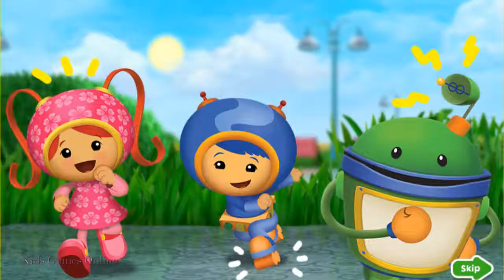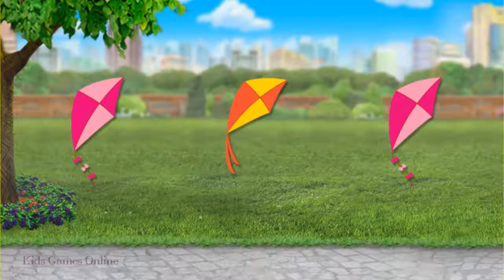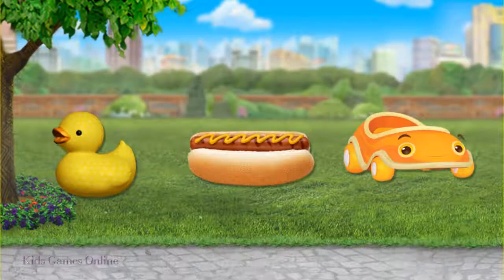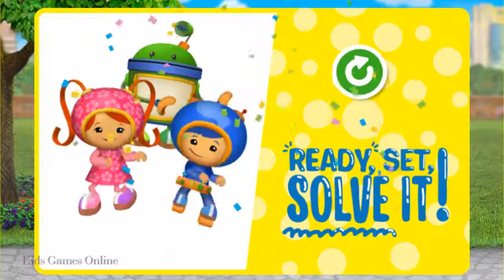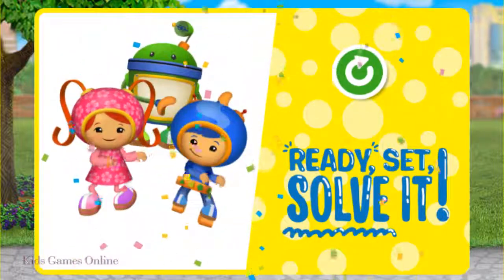The wind is perfect for kite flying! Help the Umies find their kite. Tap on the Umie's kite — it's different from the others. You got it! It's almost time to go home. How will the Umies leave the park? Tap on it! Umie car! Great job, super solver! Now let's crazy shake! Tap the green button to play again.